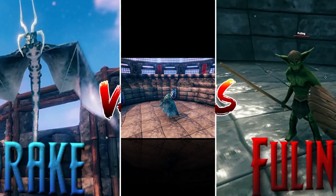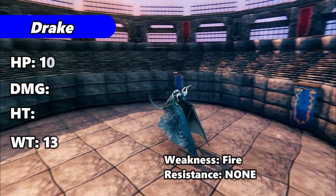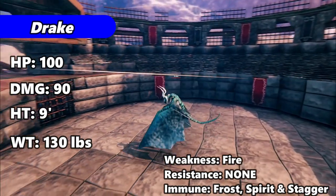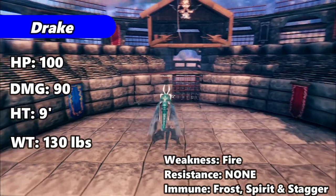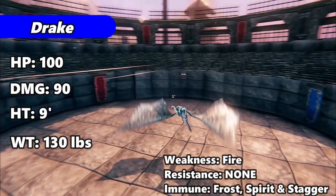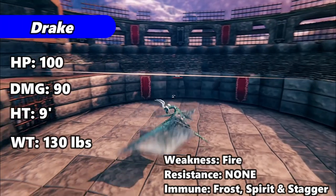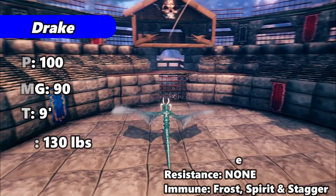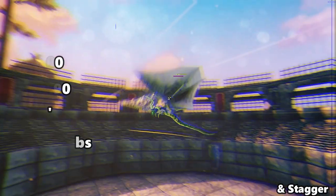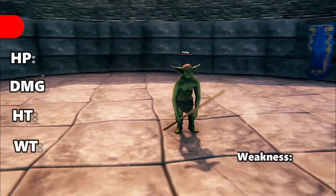Tonight, defending the blue corner, we have flying in at a scaly nine feet, weighing 130 pounds — the one and only Drake. Having no real resistance or abilities except for the three-shot frost ball which hits 80 a pop, which might do him some good here tonight. We shall see.